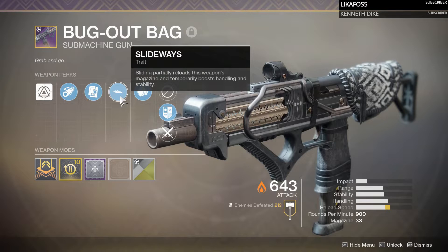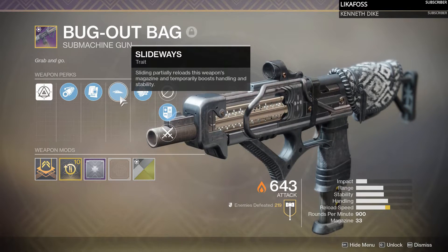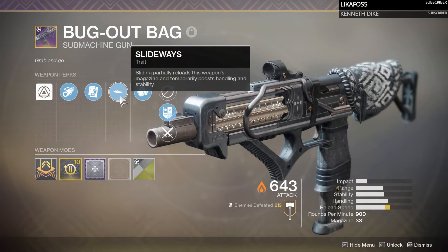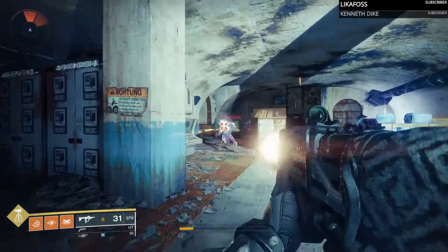If you can backpedal and you know where a shotgunner is going to be coming from, you can take them down fairly easily. But if you're not paying attention or a shotgunner catches you off guard, you're probably going to have a bad time. But let's see what this weapon can do in PvE, and then we will go into that Crucible testing.